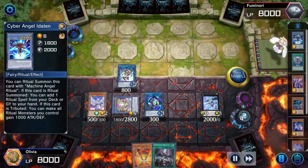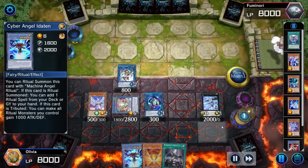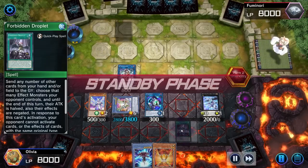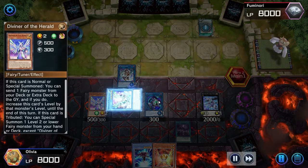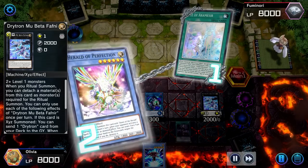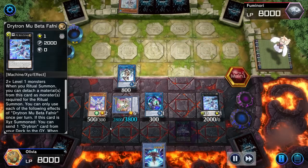Now we have a couple of negates in hand. We have the Herald at 3800 defense and we have fodder for the drop. We have the Herald, we don't really need Link Turbo and we don't really need the Mu Beta, so that's really good. He's going to go ahead and activate the Rite of Aramesir — really good.